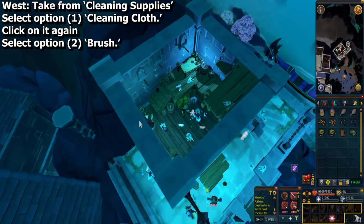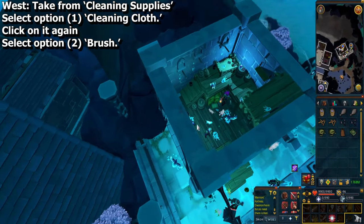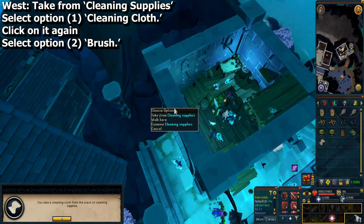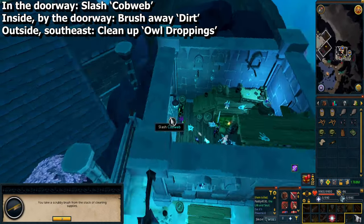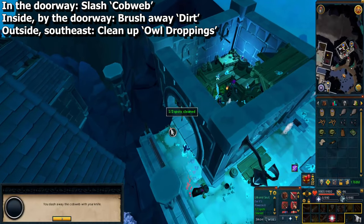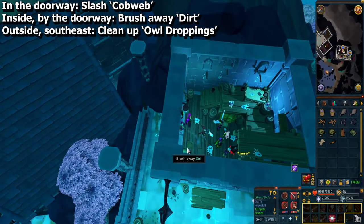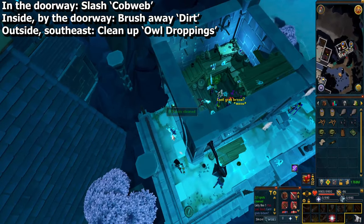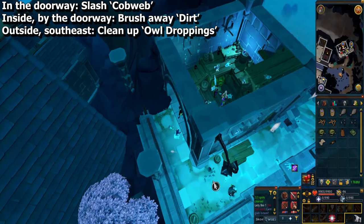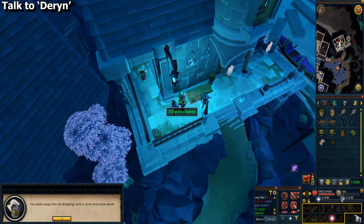In the west corner, click on the cleaning supplies and select option one: cleaning cloth, then click on it again and select option two: brush. In the doorway next to you, slash the cobweb. Also in the doorway but inside the building, brush away the dirt. Outside the building to the southeast, clean up the owl droppings.